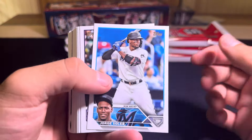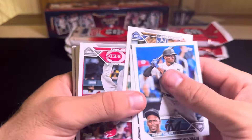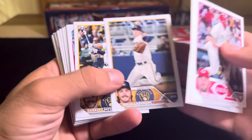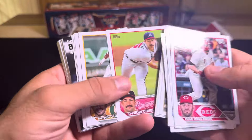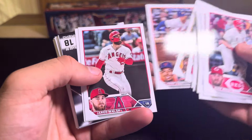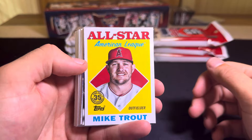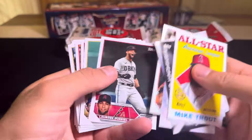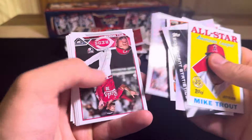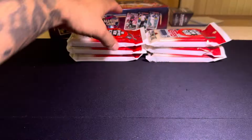Pack eight: Jorge Soler for like the fifth time. It's crazy to think in this release he was a Marlin, then a Giant, and now he's a Brave again — just since this set released. Brian Anderson, Garrett Mitchell, Josh Young — another rookie. Mark Vientos, Gary Walsh, Mike Trout — be nice to get an auto of his. Then for the back half, Lucius Fox, Gariel, Will Benson. That'll do it — six packs to go.